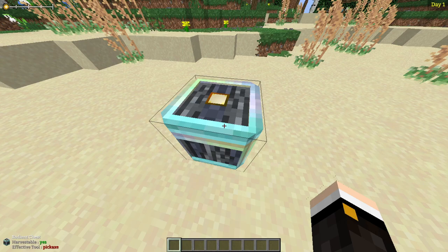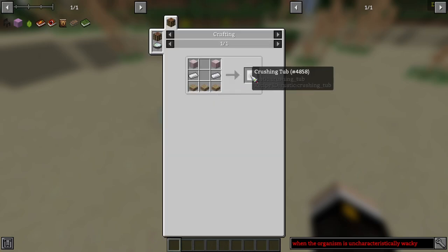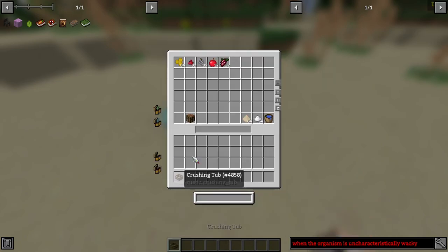To get started, we're going to need to pick which alcohol type we're going to brew. You have five types that are made with a crushing tub and one type that is made with a crafting table. We're going to cover the crushing tub first because it's the most new one. The way to make a crushing tub is to get three slabs, two iron ingots, and two planks.